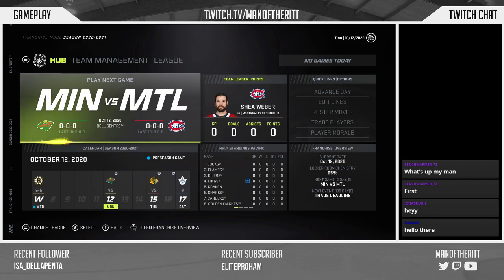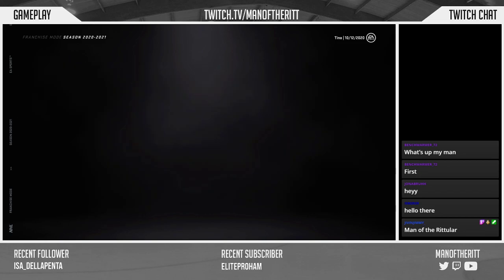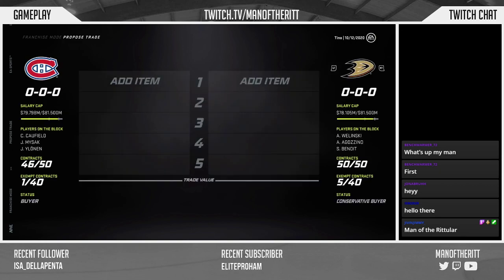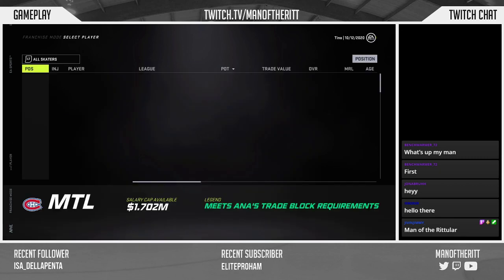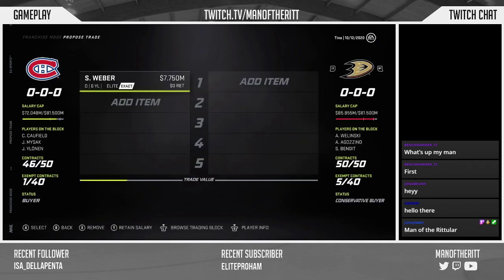I'm going to try to get rid of Shea Weber. I did some pre-scouting, and basically what I've decided is there's only one team that can really take on Shea Weber's contract that actually wants him, so it'll make a trade a lot easier to push through.